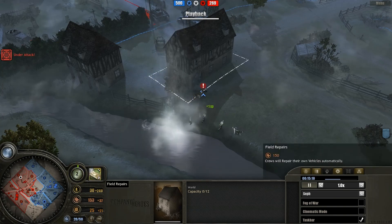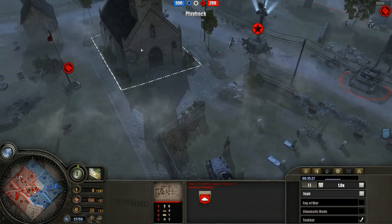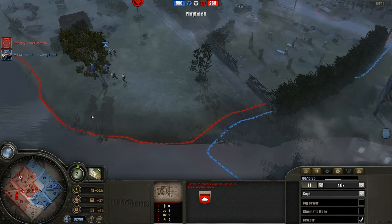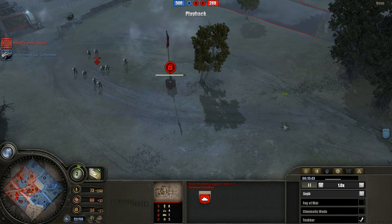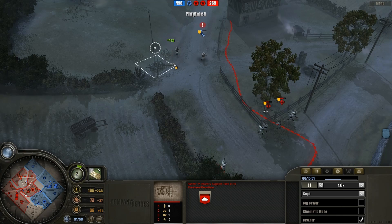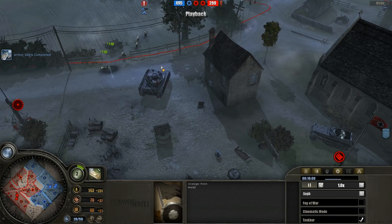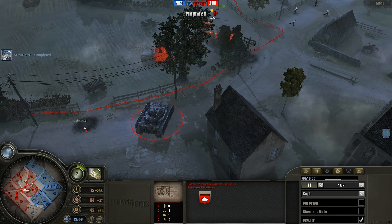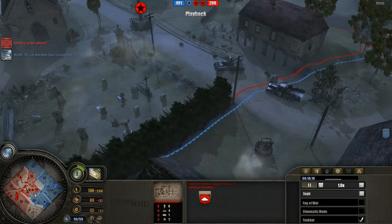If Seth can actually get a Pershing out, the Panzer Elite would definitely be in trouble because nothing they currently have can penetrate it — they don't even have Panzerschreks to take on any vehicles. The only anti-tank is the weak version from the Panzer IV Support Tank. What I really enjoy about the Americans so far is the amount of capping — they've been constantly decapping the Panzer Elite's points, denying them the resources they need. That's how you win.